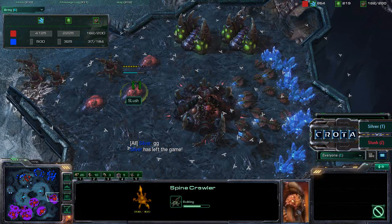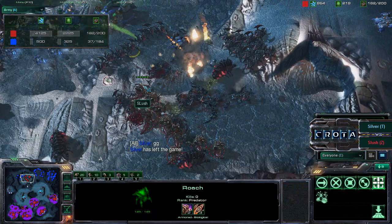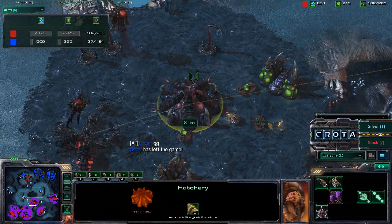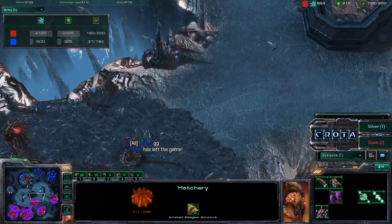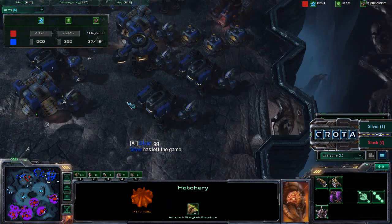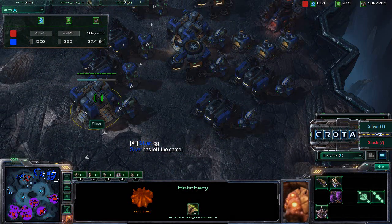Slush also used the spine crawlers very well, knowing he was going to go for a very gas-intensive army with hydroliths, corruptors, broodlords, and infestors. Deciding to pump drones and train them into spine crawlers was a very smart decision, as it forced any Terran push to slow down and bring siege tanks to blast away those spine crawlers from a safe distance. Thanks for watching — hope you enjoyed this 1v1 replay between Silver and Slush in the Zelnaga Caverns.